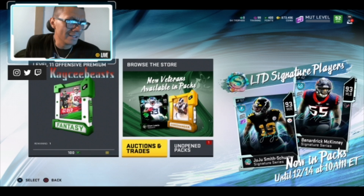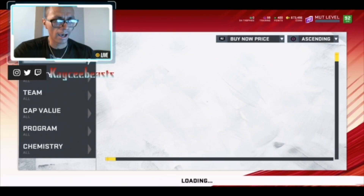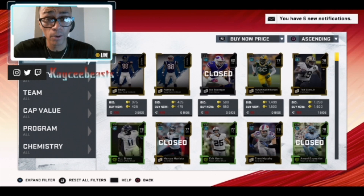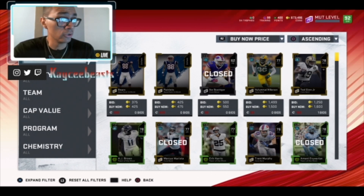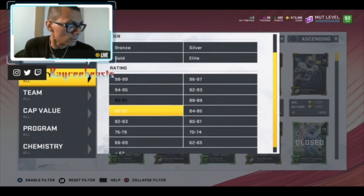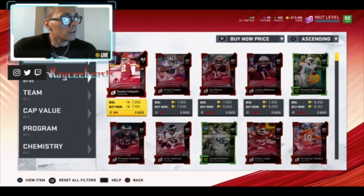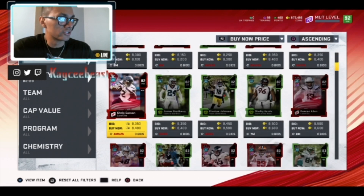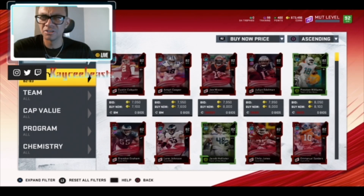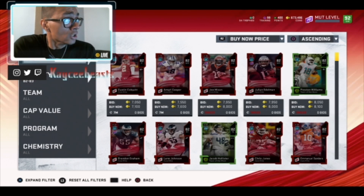Let's get to the bread and butter — how to make some coins and profit. Auction House 101: a lot of us already know how it works so I'll be quick. The newest cards posted always pop up first. A lot of people search for a specific card — whether for training or for sets — but they'll only see the newest 100 or 200 listed. They're not going to see every single card, so you have to filter things down. Start with the type filter.